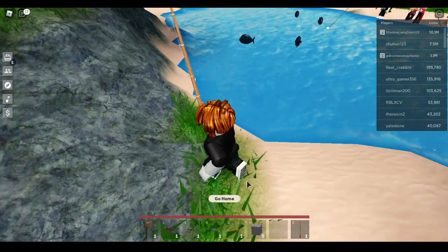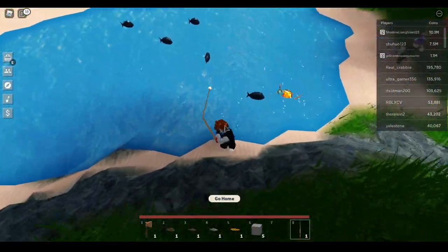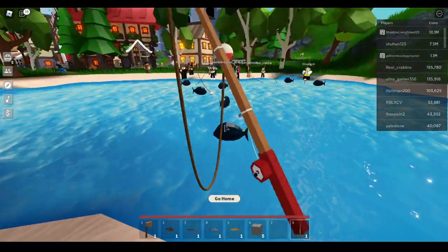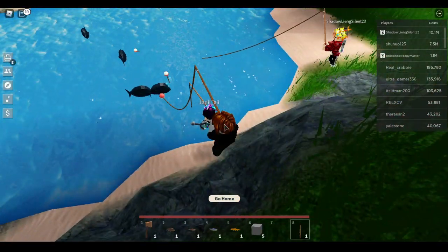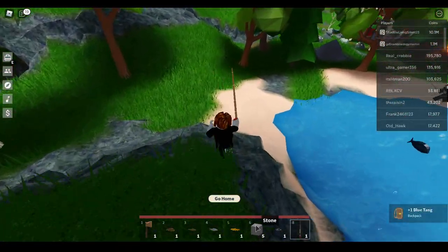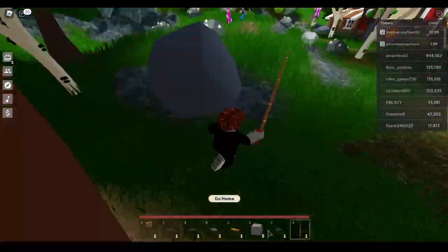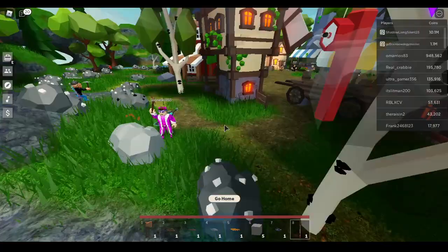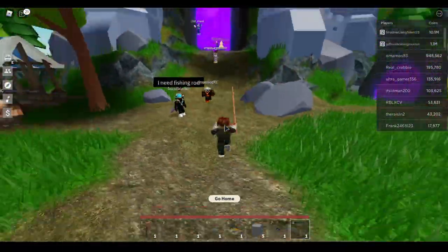We now have four pieces of fish - we just need one more. As soon as you see the rod move, collect it. We got five fish: one carp, one catfish, one salmon, one trout, and one blue tang. It doesn't have to be one specific kind - it could be a variety of different ones.